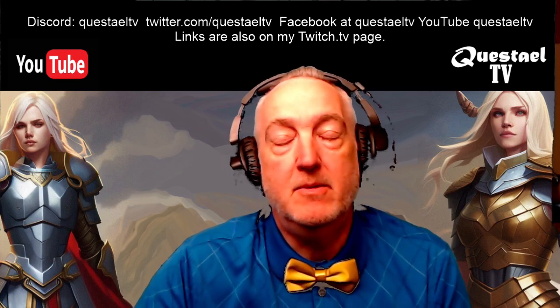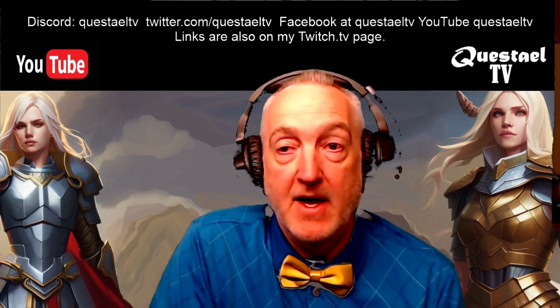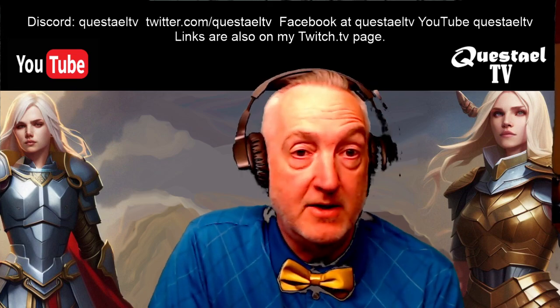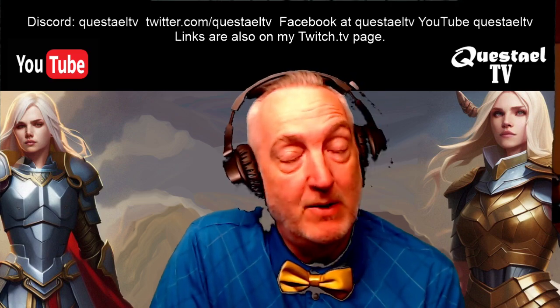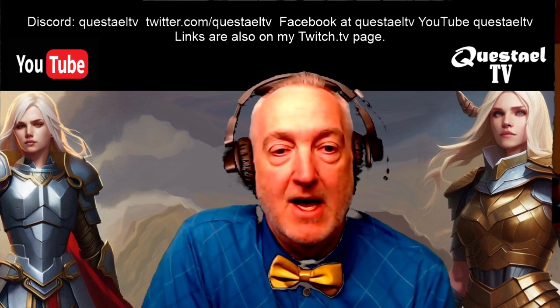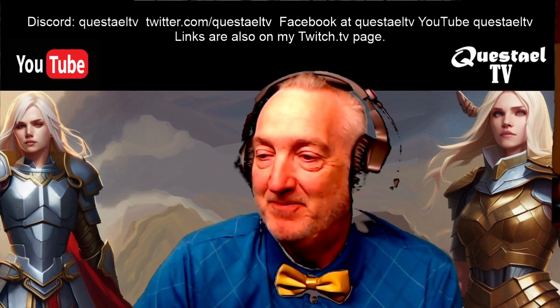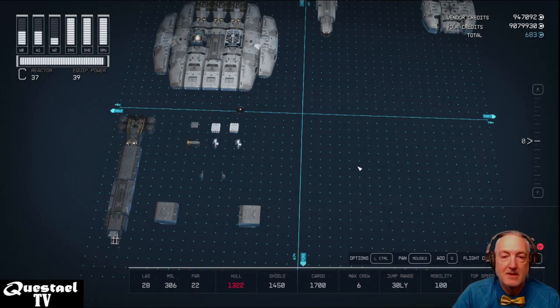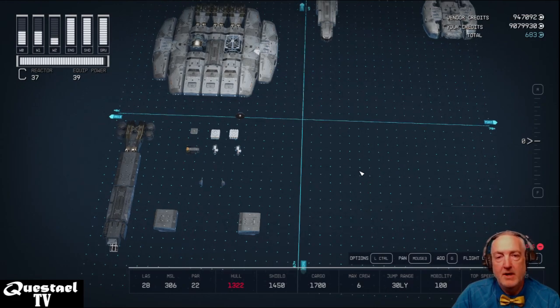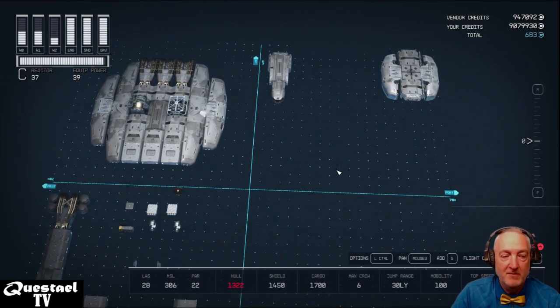We're attempting to build a flying saucer in Starfield, even though the game is designed for front-to-back ships. We can't really build round ships, but we're going to try the C57-D space cruiser from Forbidden Planet and take a shot at it.